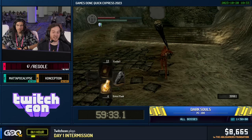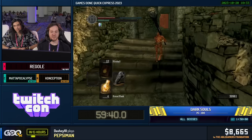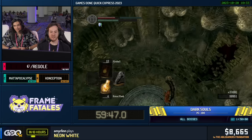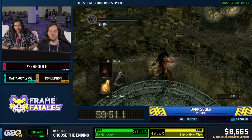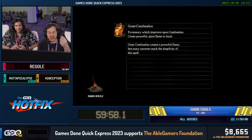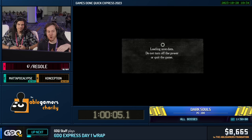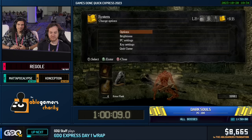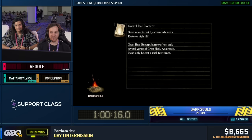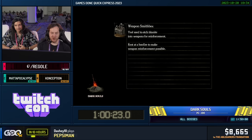Coming up is the skip that got me into speedrunning this game — shoutouts to Kumul. This is a skip called the Fire Sage Elevator Clip. We're going to stand by this elevator, set up RTSR, hang one foot off, then quit out over and over again. The stand-up animation from the quit out is going to move us slightly backwards. The elevator is actually loading in after my character loads in, and eventually we're just going to fall through the elevator and go straight downwards. We couldn't just quit out on top of the elevator because it's unstable ground — it would warp us off. So we have to do this, and we're going to fall through this hole.